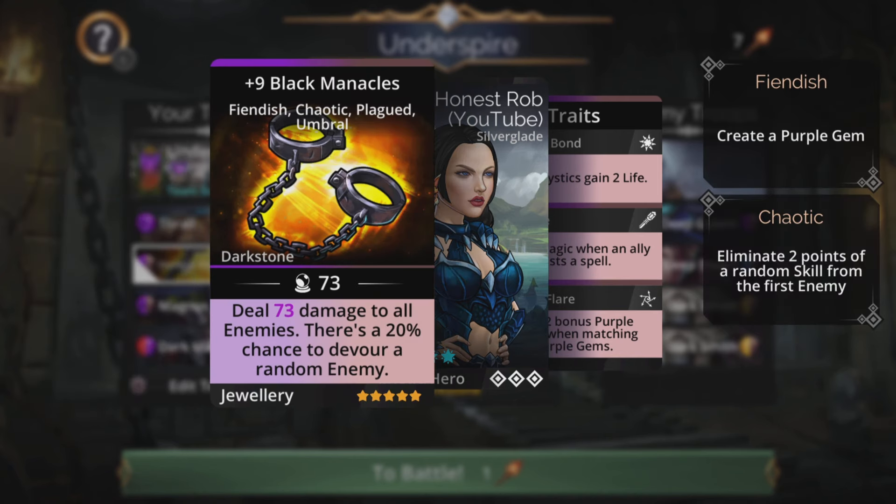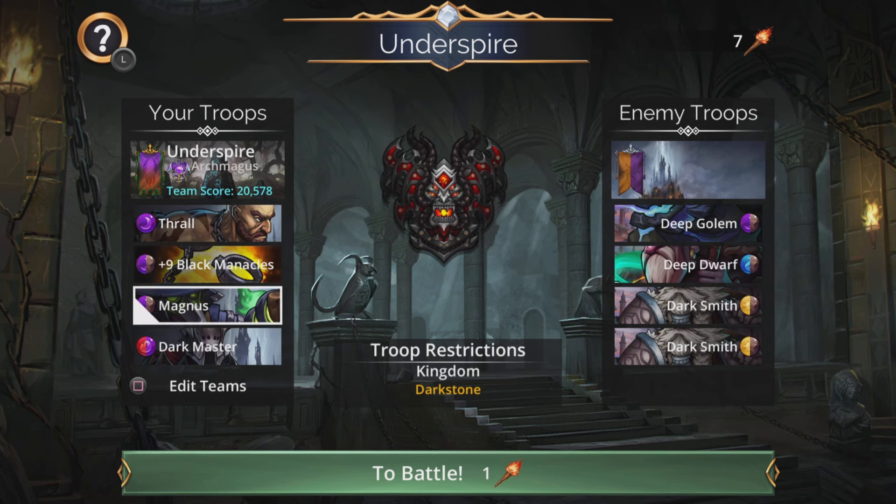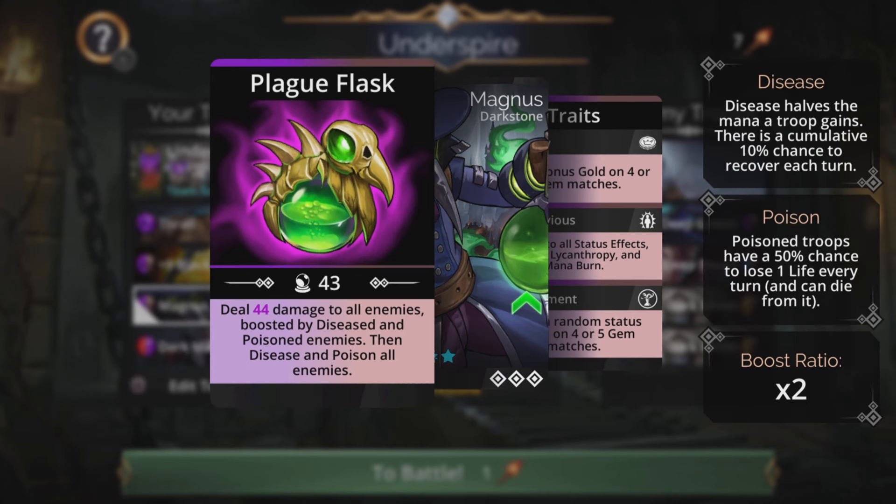Black Manacles does damage to all enemies with a 20% chance to devour a random enemy if they're not already dead. Magnus can chip in with some damage to all as well, boosted by diseased and poisoned enemies, then diseased and poisoned all enemies.